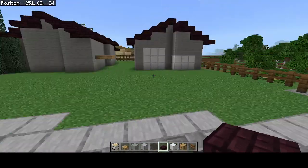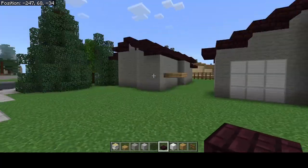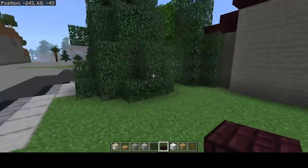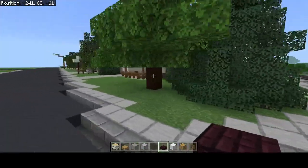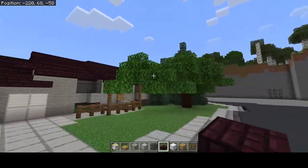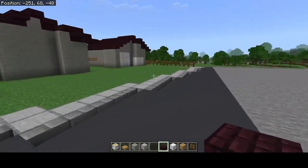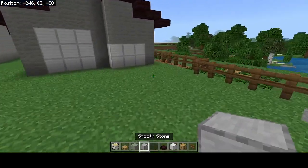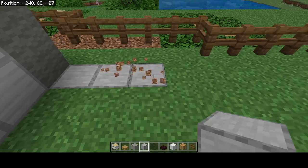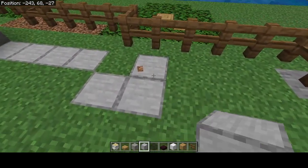All right, there you go. A garage — I still haven't done the back here, I'm not sure exactly what's going on there. This is the front of the house. We're going to put in a driveway.